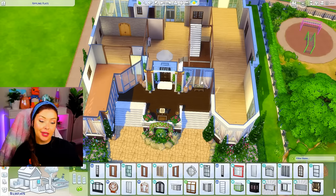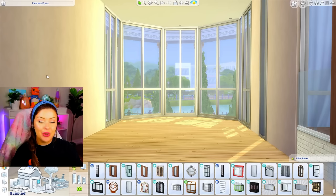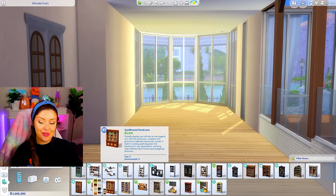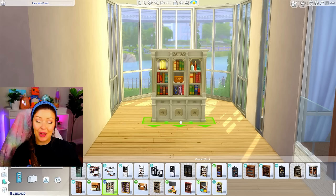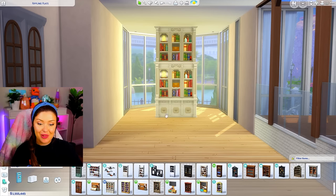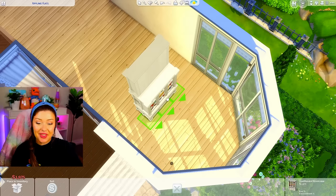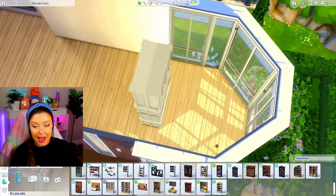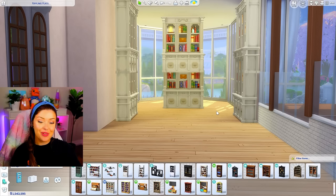Let's start over to the right with this long awkward hallway slash living room area — I think like a library slash seating area, a study. Since we're left with such an awkward shape, I'm gonna split the room in different ways. I'm going to use this bookshelf from Realm of Magic — I think this is my favorite swatch — and I'm gonna raise these so they're on top of each other reaching the ceiling. Then on the other side I'm adding another one. I did something similar in their old house.